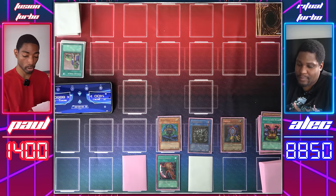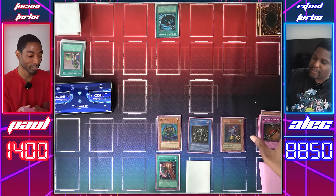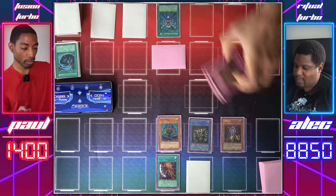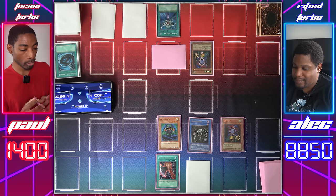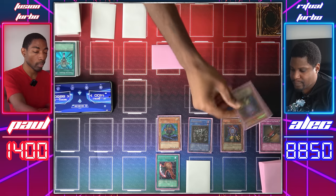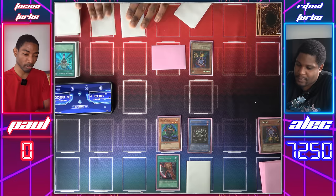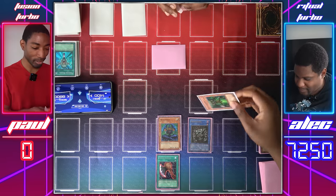I draw. Mystical Space Typhoon on this face-down card — destroy Seven Tools of the Bandit. I'll set face down, set one, two. Monster Reborn — I'm going to summon a monster from one of our graveyards. Let's summon the Copycat and target Mahavilo. I'm only going to gain its original attack, unfortunately. I'm going to attack your Copycat. Your move, Duelist. Draw for turn. Relinquished will attack your Copycat. That'll kill me. Darn. Good game. I take the battle damage from Relinquished.